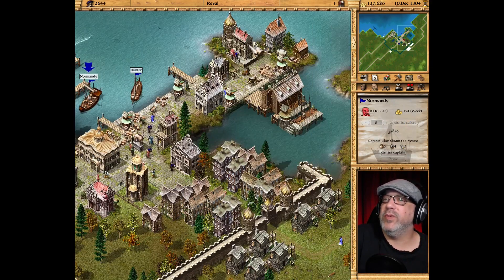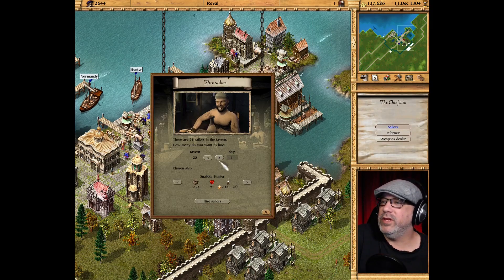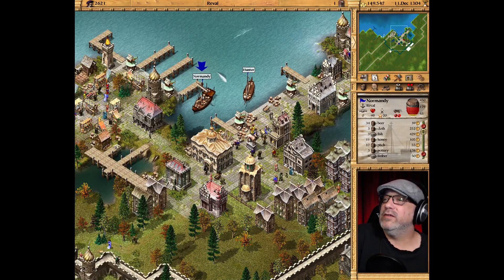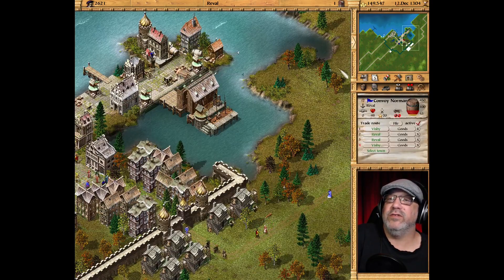Let's dismiss all of them. Let's go into the bar — you're all fired for getting drunk on the job. We want to hook up the Normandy here. Let's get double what they need — 20. We can only get 21 anyway, so let's get 20. That'll be good enough. Click on that and activate their thing again — there we go, perfect.